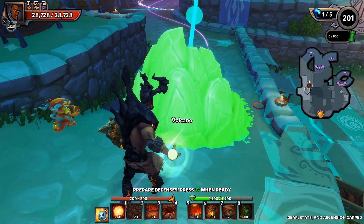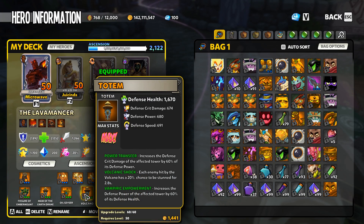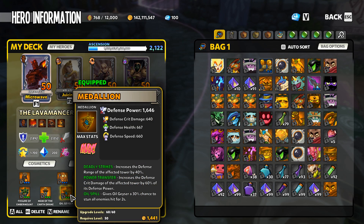I'm going to go with a Volcano with Power Transfer, Volcanic Shock, and Vampiric Empowerment. The Volcano is a tower so it will not fail the no-walls situation, and it scales very nicely with defense health - going with a Totem on it to get the job done. Then I'm going to use an Oil Geyser with Deadly Strikes, Power Transfer, and Oil Spill.